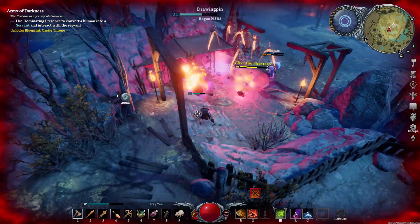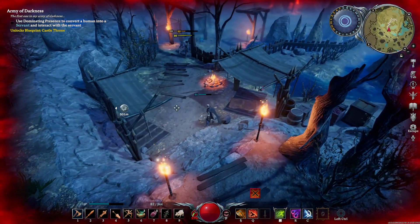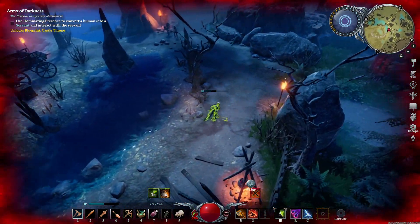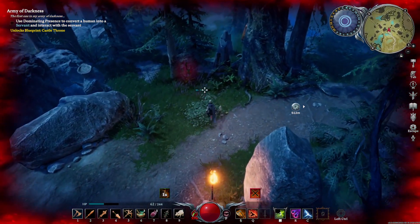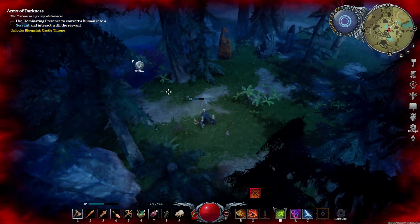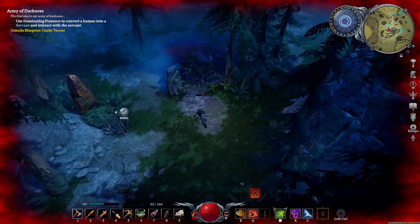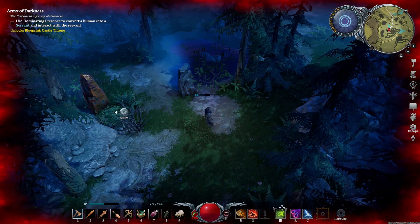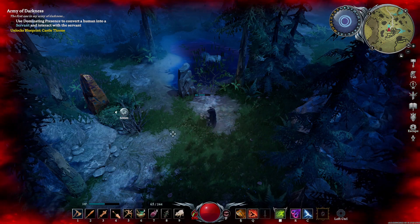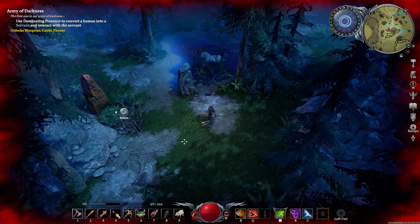I'm going to try to stay out of the way as best I can. Let's just stay away from those guys. Let's kill you — there we go, you're dead. Some damage over time, that's a good thing to have. I've got to hit with that thing too — got to get used to it. I want to kill off his minions and do some damage to Clive.